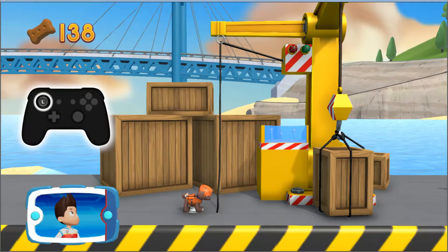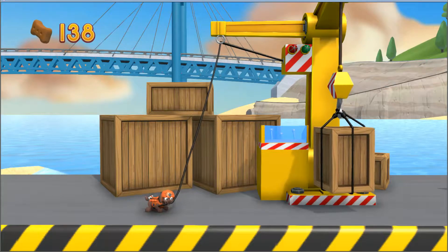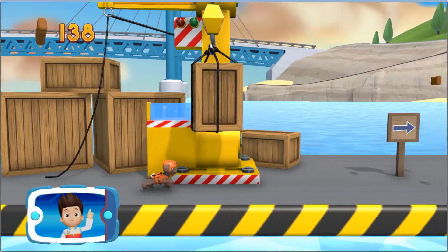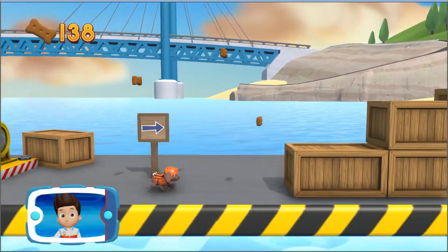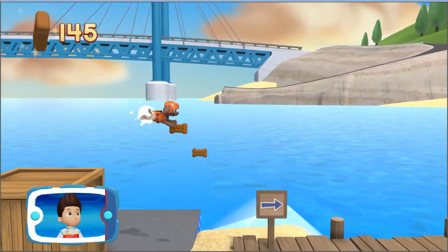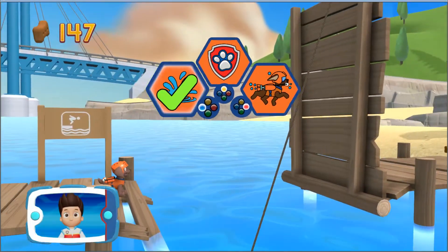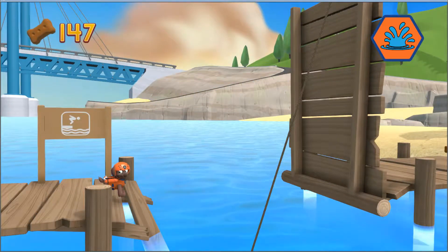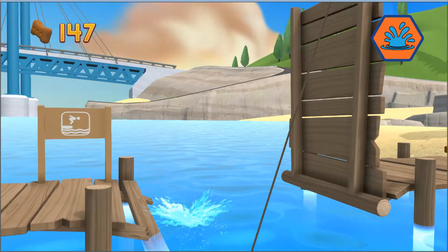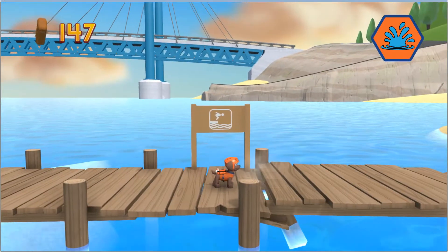To pull the rope to the left, move the left stick! Go quickly — you have to get through the path before it closes! Collect all the pup treats in a mission to earn special pup treat awards! Great job! Way to go!